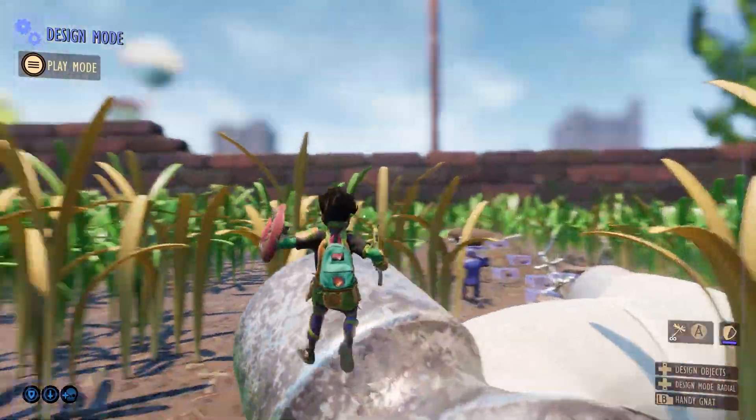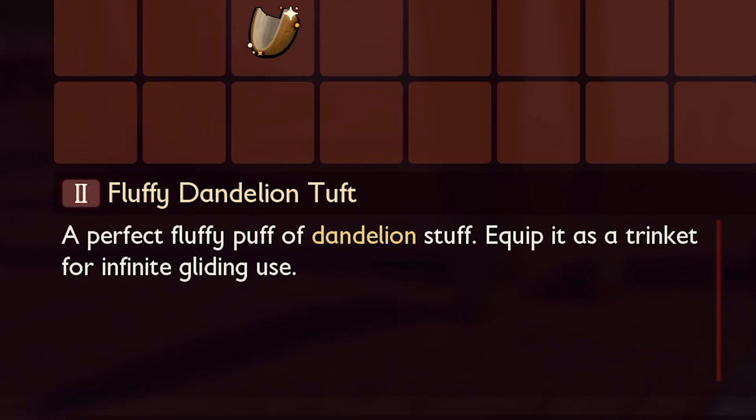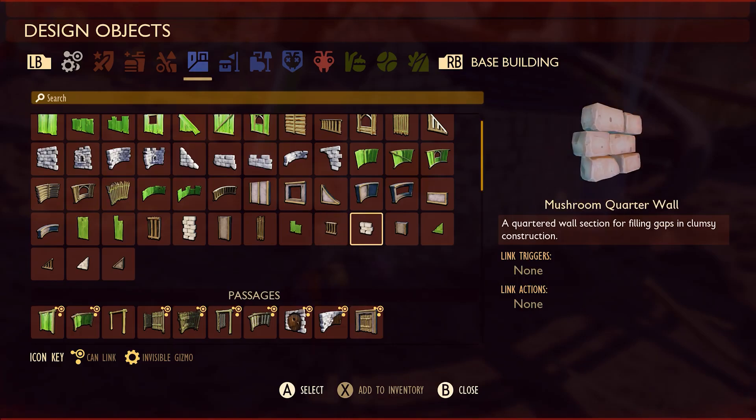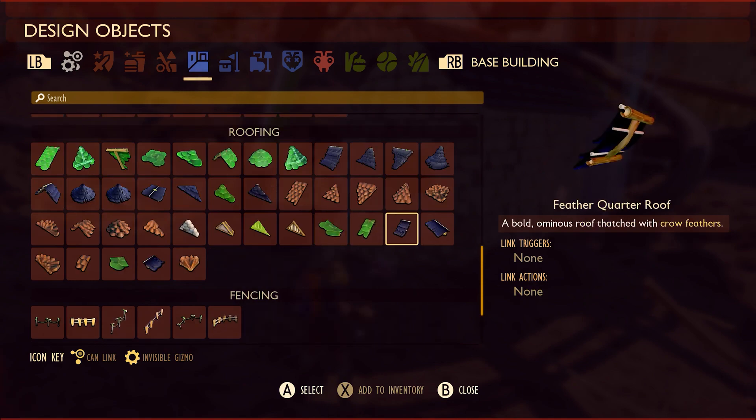Additionally, players won't have to decide between obtaining a tuff or a trinket. Notably, the fluffy dandelion tuff trinket now has unlimited uses, enhancing its value. For those of you who love to build, we're adding the heavily requested half-and-quarter walls, floors, roofs, and foundations.